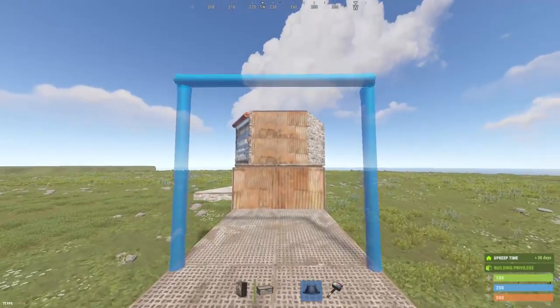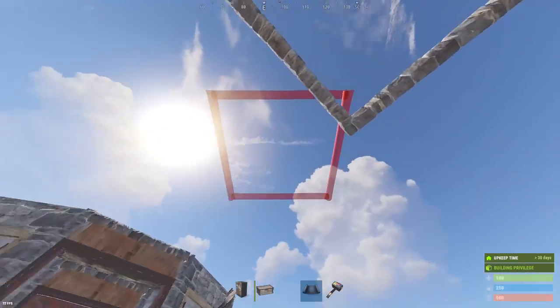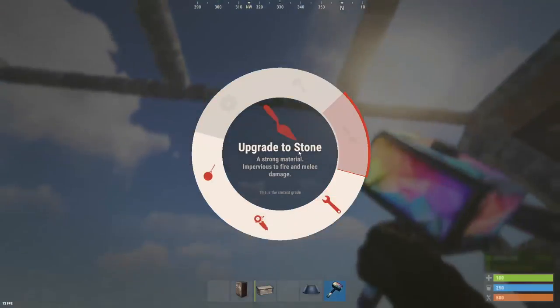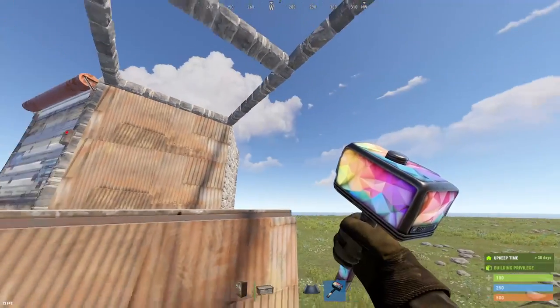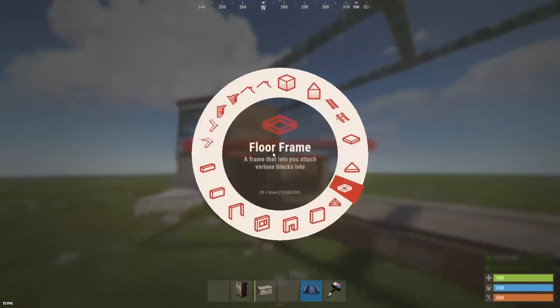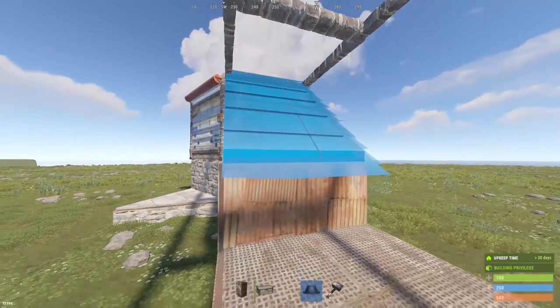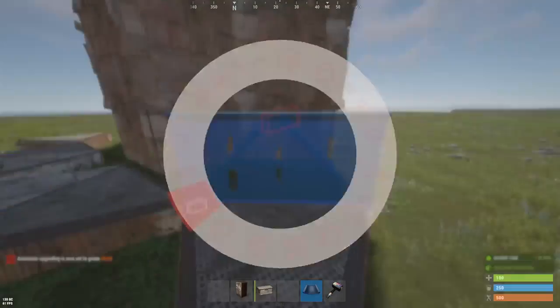And then to connect it up, we need to put a frame right here to support it and build all the way across. That one right there is the stability part that's going to break once we put a roof down over here. So once you got that connected up, destroy that twig. And then you place a roof here to disconnect it if you ever get raided and you need to put down a TC in either your external or your main base.